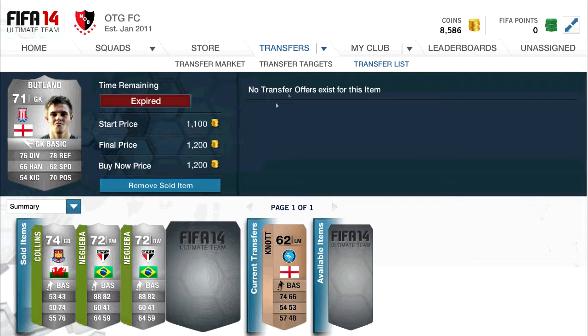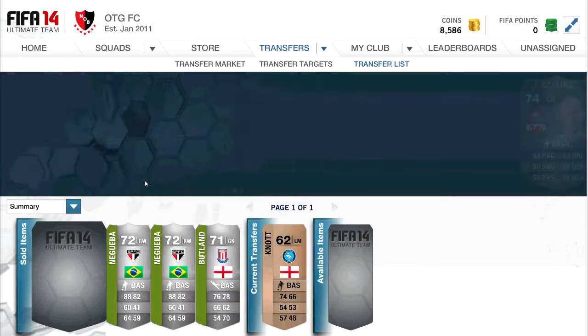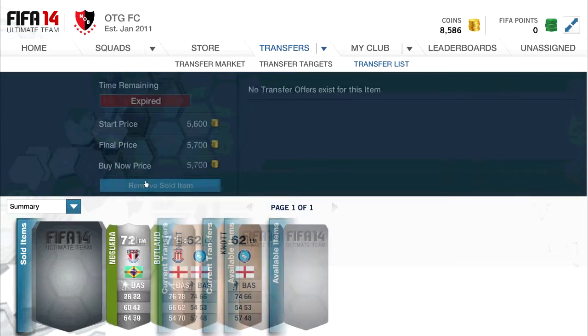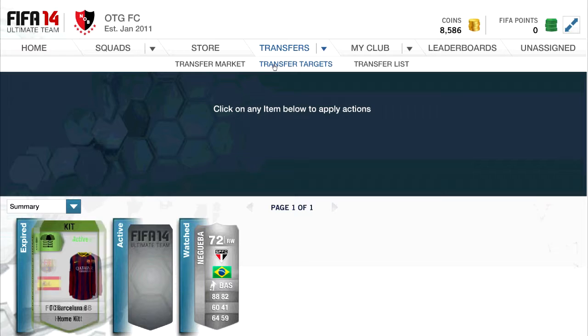In that, we got around about a profit of around 3000 to 4000 coins. We're moving these cards from our trade pile, and we're going to have a look to see what other silvers we can pick up on our way.